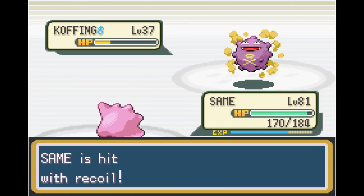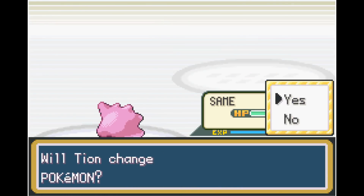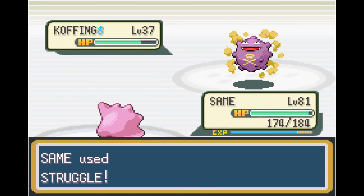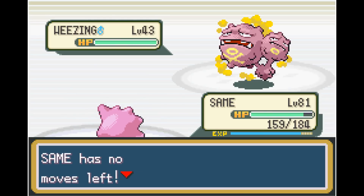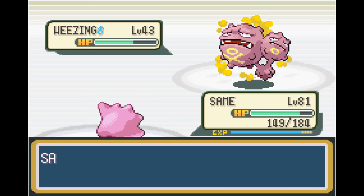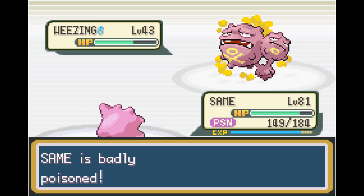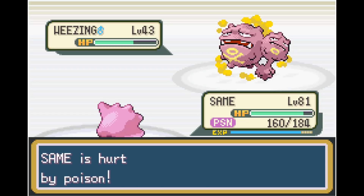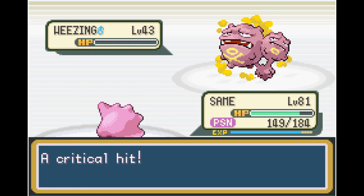Next up is Koga, the Poison-type Gym Leader. If we get hit with Toxic, we definitely have to reset. He might go for Minimize, but luckily we end up hitting our Struggle and take it out. Next up is Koffing, which goes down in a couple Struggles, and last is Weezing. Unfortunately Weezing goes for Toxic, putting a time limit on the battle. I'm scared we'll get stalled out by Koga using healing items. Toxic does more damage every turn — it's a lot worse than regular Poison. I think I'll probably have to reset, but we end up using Struggle and luckily get the Critical Hit, taking out Weezing and beating Koga.